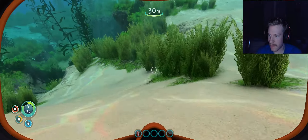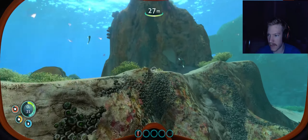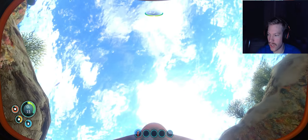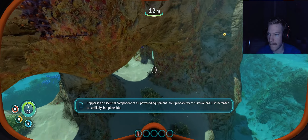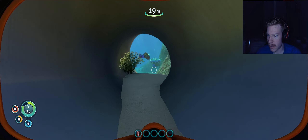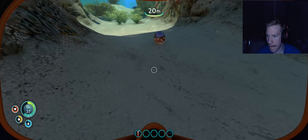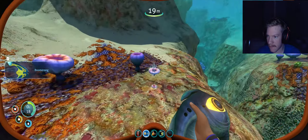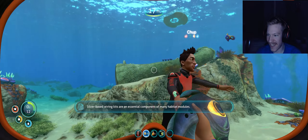Damn, where the hell are we? This is a big ass ocean. Limestone — holy fuck, the game did not — wow, that limestone outcropping! Oxygen. What is not speaking to me? We need to make a repair tool. Oh, there it is. Silicon rubber is cave fiber and titanium. You got copper? Oh, I found some silver, I found some quartz.